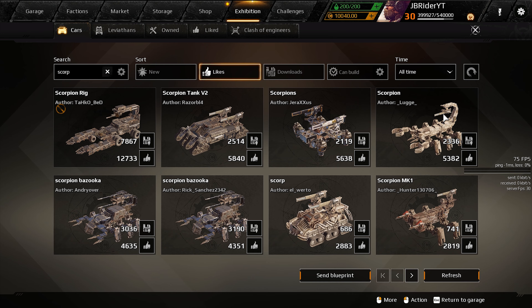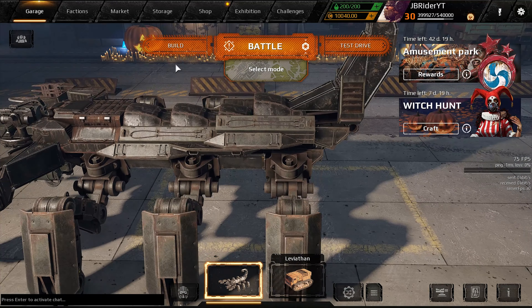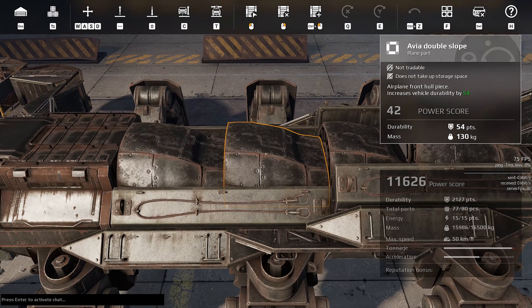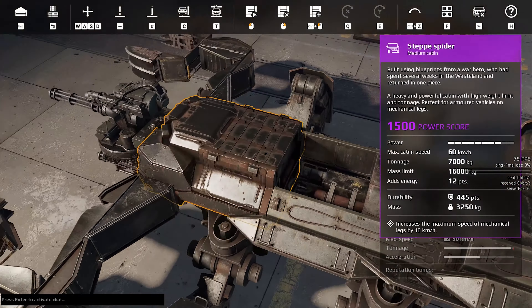Hey guys, GB here, welcome back to the channel, welcome back to Cross Out, hope you're all doing well. Today I got a build that I kind of accidentally stumbled upon. I was looking for a wasteland wallpaper for my computer and I saw this image with a scorpion with two miniguns in the front, and I thought, wonder if I could make something like this in Cross Out and still be effective, because cool looking builds usually aren't that effective.